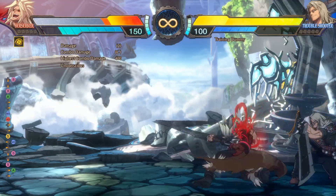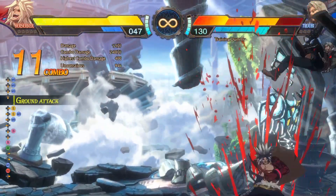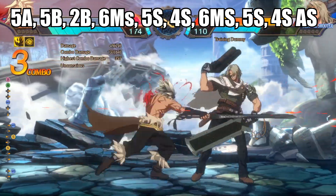You can also cancel it from 5s, the second hit of 5b and 2b as well. Here's your combo from frenzy mode when you want to cash out your meter.